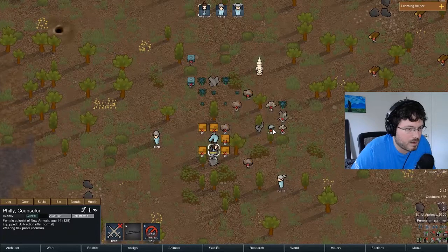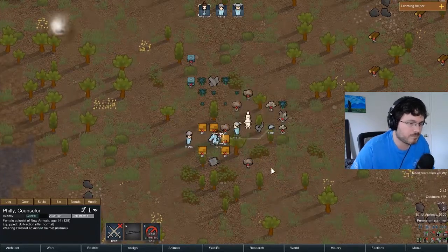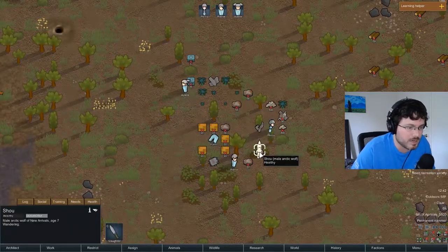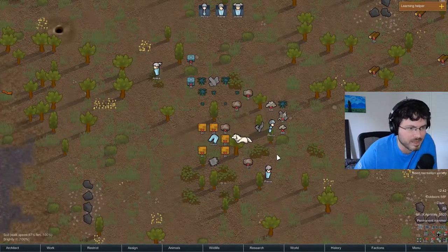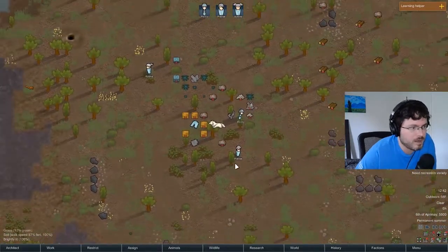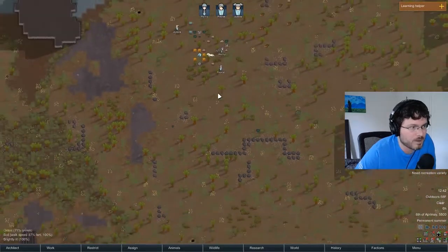You also start with an animal companion - in this case an arctic wolf, which is nice. Sometimes you get a cat or a squirrel, and really all they're good for is food. But I'm a cat person so I'd probably keep the cat around regardless.